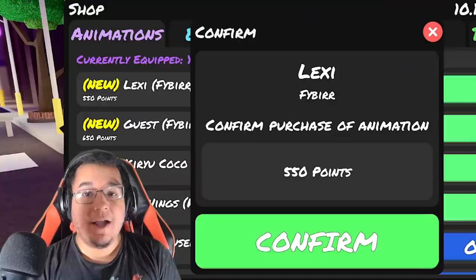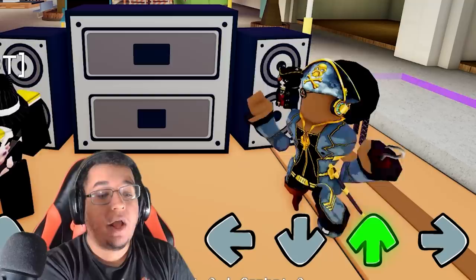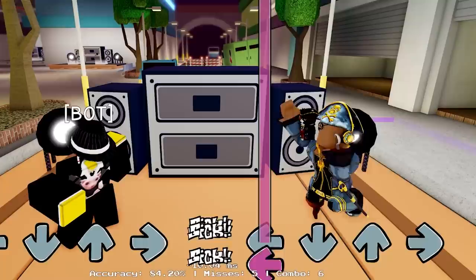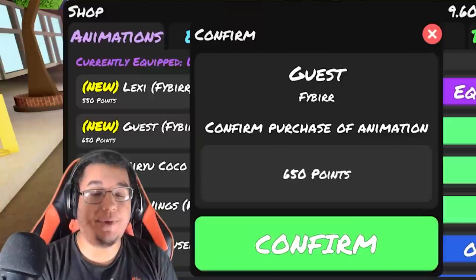First we are going to go over the new animations. This one's going to be the Lexi animation for 550 points. This is what the animation is going to look like on idle — you're prancing around left, down, up, and then right as well. It's a very girly animation. I like that animation because it definitely shows a lot of emotion to it. Not too many animations these days do that, so it's definitely going to be a pretty nice one.